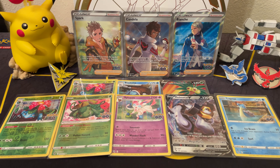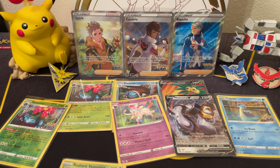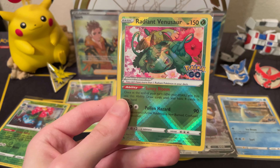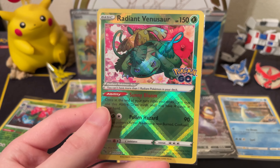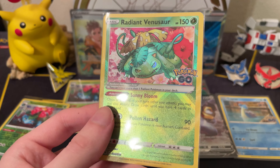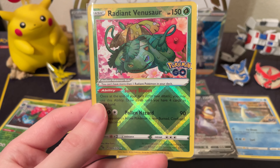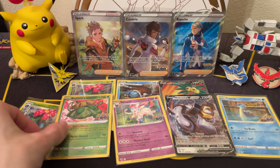That does it for this opening — you can let me know what your favorite card was. This time the promo card is not my favorite; it's probably the Radiant Venusaur, though the Exeggutor full art was not a bad pull. Easily my best Pokemon GO pulls in the English set — so until next time, I'll see ya!